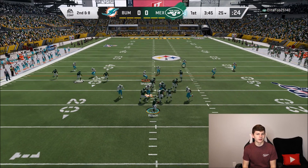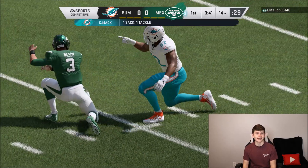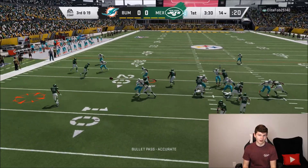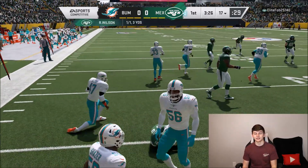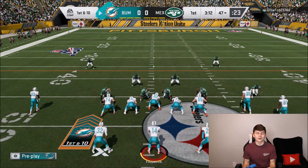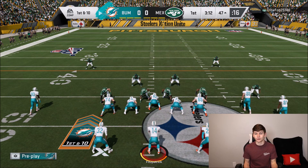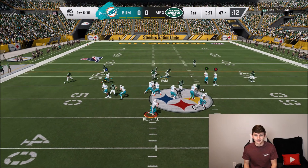It looks like my opponent is going to be one of those guys that likes to run a lot of hurry up — you can hurry up and get sacked. We are using the Dolphins jersey in today's gameplay. I decided to go with the Dolphins. I couldn't decide between the Dolphins, the Bucs, or the Jets. It kind of happened with the Dolphins because this guy has the Jets. Now we have the ball on offense. If you guys want to check out an offensive scheme from the West Coast offense, check out HotRoute.Tips — link is in the description. They also have a defensive e-book from KMac, who literally went 24-0 in a weekend league. His defense is pretty dang good. Check it out.